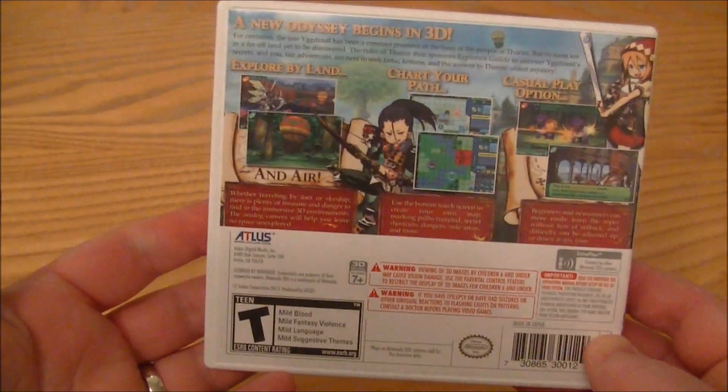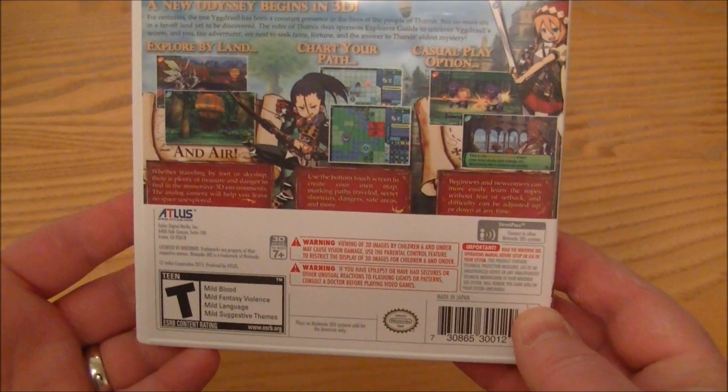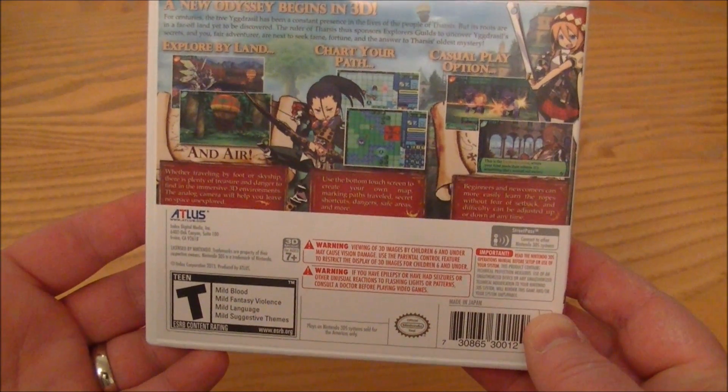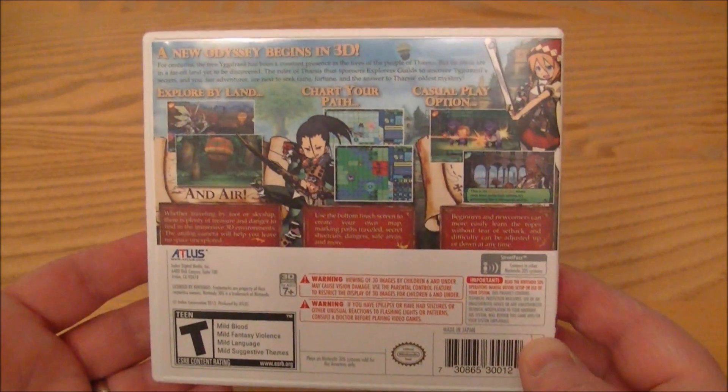I'm really looking forward to this after playing the demo on the US/Canada eShop. Chart your path as you can see — explore the island by land and also by air via airship. And it's got a casual play option in there as well.